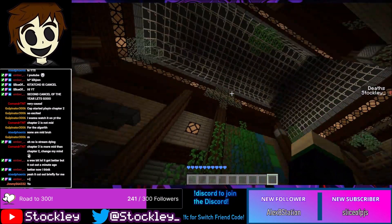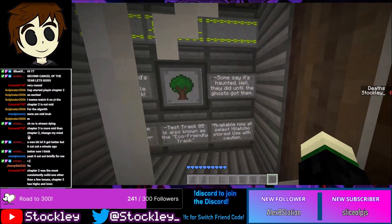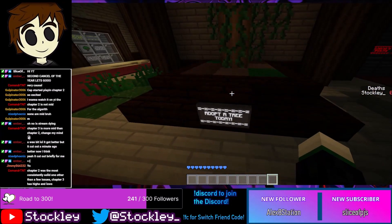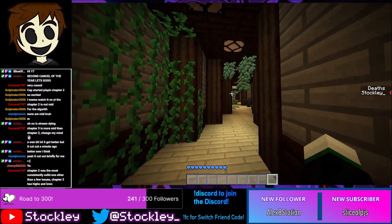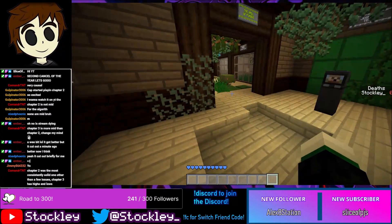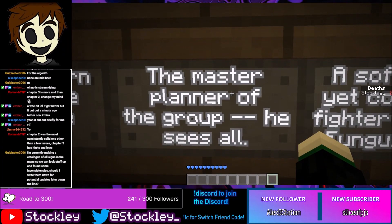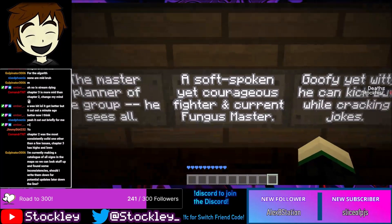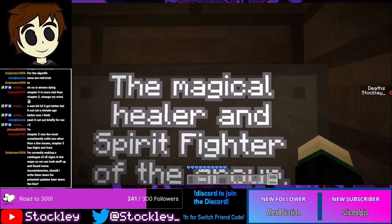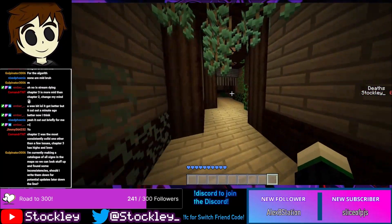Here we go, the test track five lobby — very cool. There's a lot of stuff to look at, such as some fun facts about test track five being the first fully biodegradable testing track. Some say it's haunted — well, they did until the ghost got them. Chapter two was the most consistently solid one, other than a few issues. Chapter three has highs and lows, which is just a result of chapter three doing a lot more than the other maps.